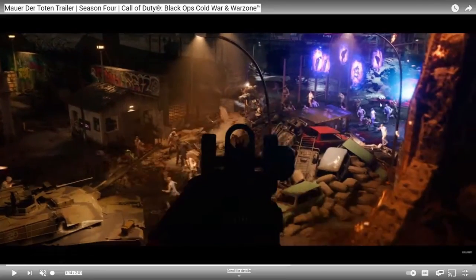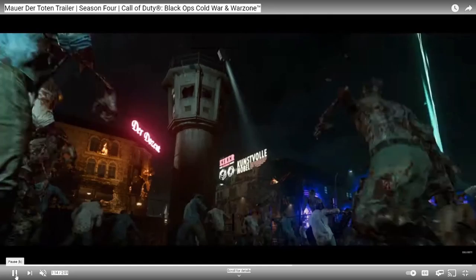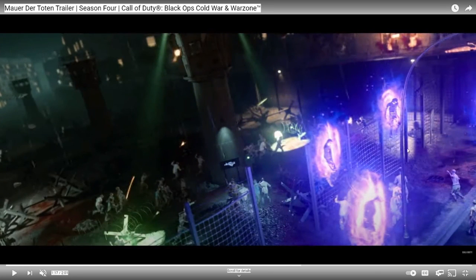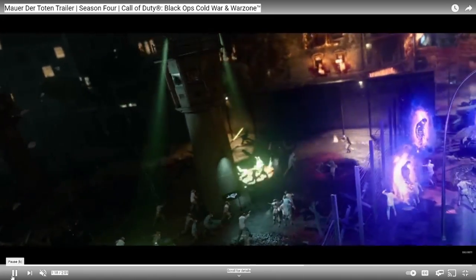More shots of those important floating people - they seem significant to the map, probably part of the easter egg. More zombies running toward the tower. You might be able to get into the tower, or maybe those are just set guns up there that shoot zombies when they get close. Here's another view - you can see those people floating in the portals, and a blue gun right there. We might be able to get in the tower - looking at another angle, it's hard to tell.